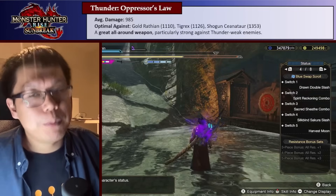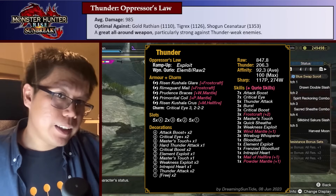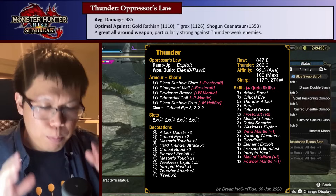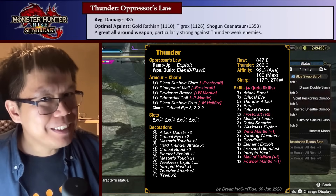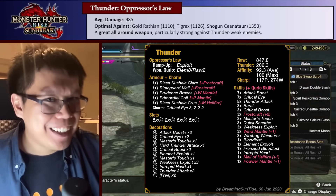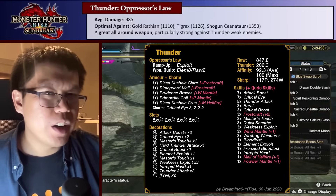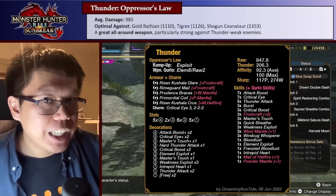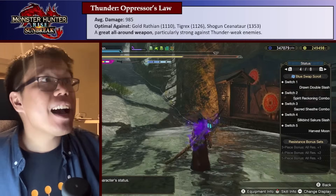The last elemental longsword is The Oppressor's Law, an Ogre Longsword — which is a Thunder Longsword. This is pretty interesting because it's actually a nice hybrid weapon between raw and element — pretty good at both. The problem is there aren't very many Thunder-weak monsters in the game. It's good against Gold Wrathion and Tigrex, and really good against Shogun's Yenotaur, but Shogun's Yenotaur is a really easy monster. Unlike the Water and Ice Longswords, which are good against really hard enemies like Flaming Espenas or Risen Teostra or Fierce Rejang, this one isn't as impactful — even if its average damage of 985 is nearly 1,000, massive compared to the previous ones in the 800s.